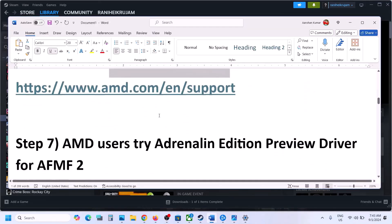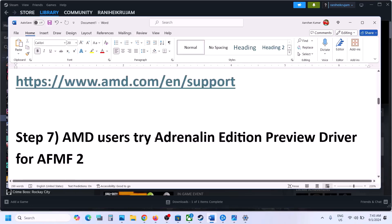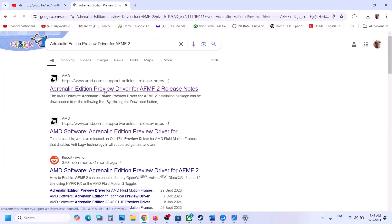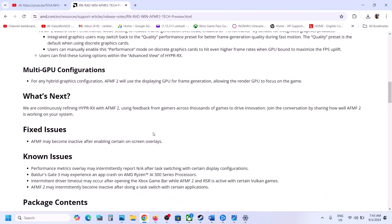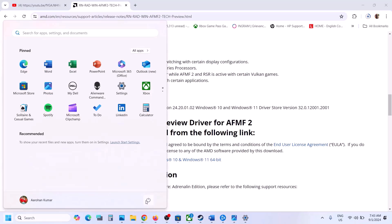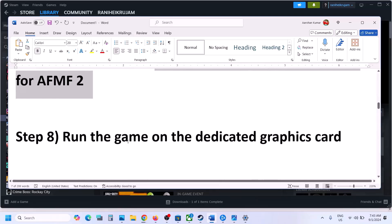For AMD users, you can try the AFM2 driver. Search for it in Google, go to the AMD website, and find the exe file — AMD Software AFM2 for Windows 10 or Windows 11 64-bit. Download it, run the file, install it, restart your computer, and after the system restart launch the game and check.